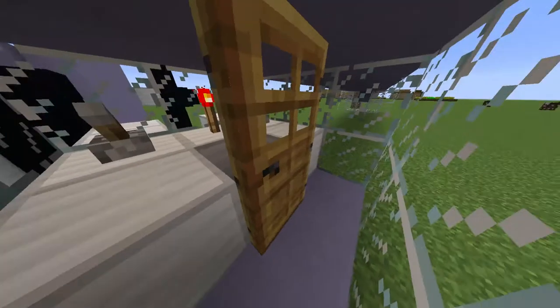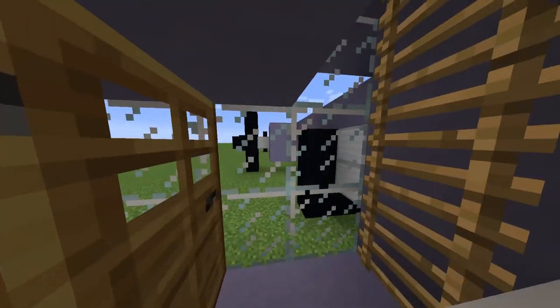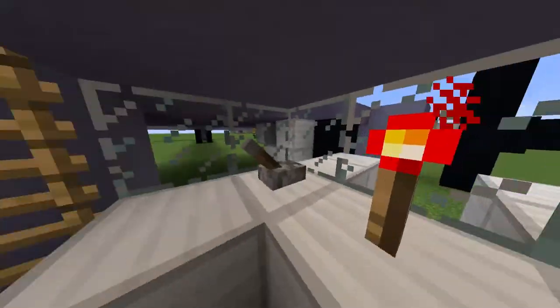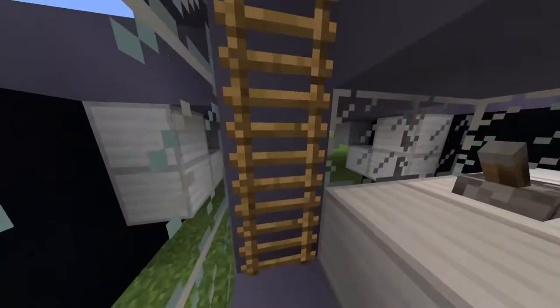And then here we've got our underneath cannon. Machine guns are underneath as well. Mainly I wanted to try and gun this thing on every single side.